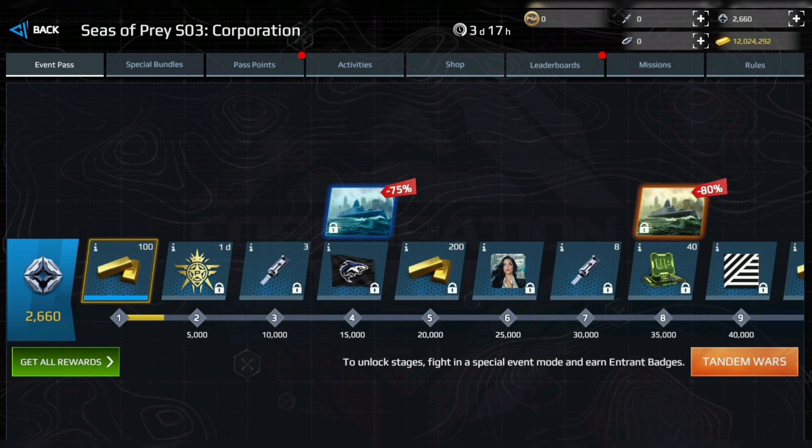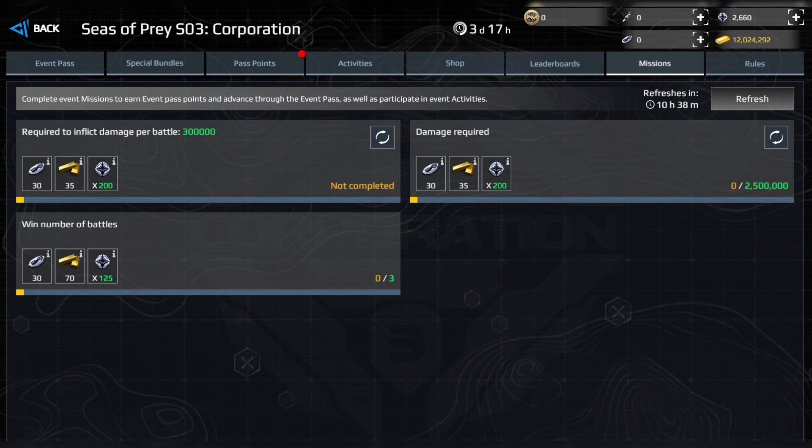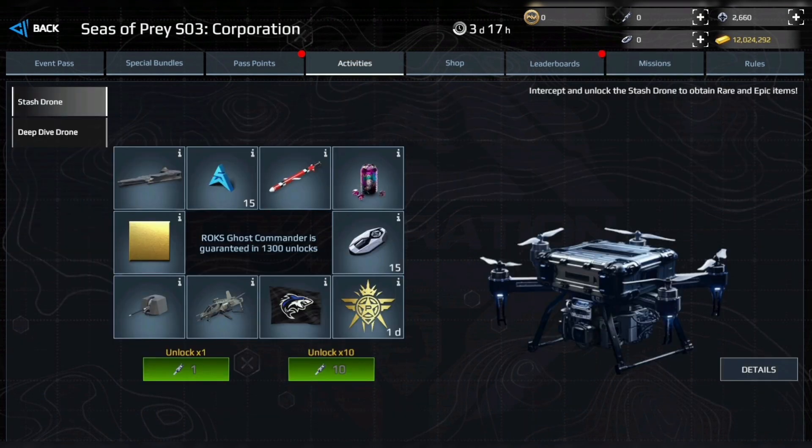Participate and win battles by unlocking pass stages using badges. Complete event missions to earn badges, gold, and drone fobs needed to find valuable treasure and participate in the deep dive drone leaderboard.